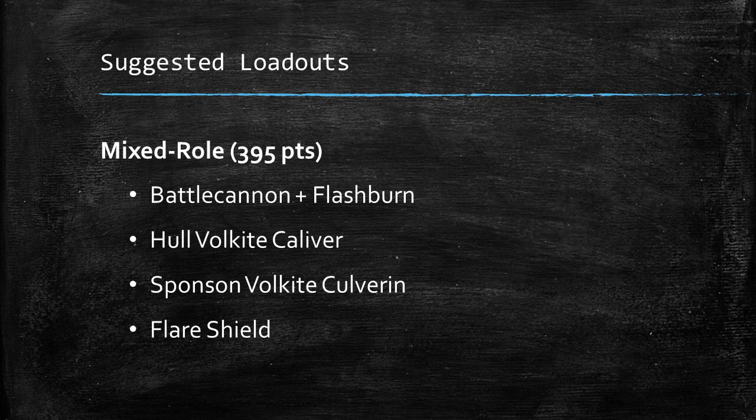The second loadout is more of a mixed role loadout. This is a Battle Cannon with Flash Burn Shells, and then we're just going to load it up with Volkite weapons and also a Flare Shield. We're going to sit a little bit further back with this one. We're going to use the Battle Cannon to either shoot anti-tank rounds into big targets or anti-infantry blast rounds into smaller targets, also shooting all those Volkite weapons — and then we've got Flash Burn Shells there for really hitting big things as soon as we can get into range.